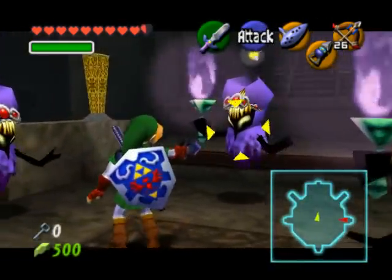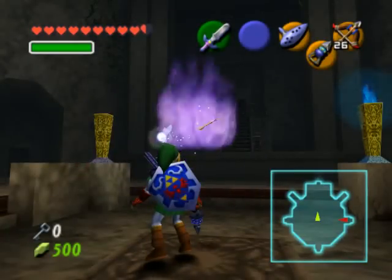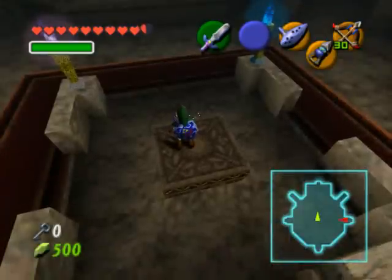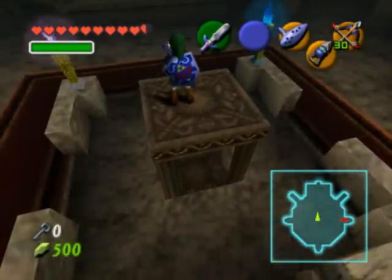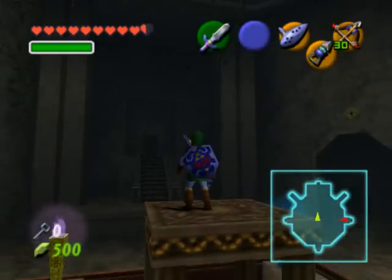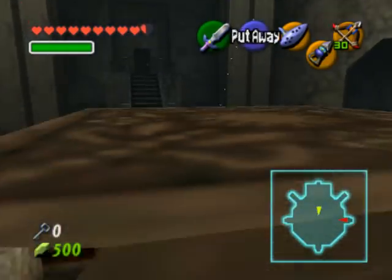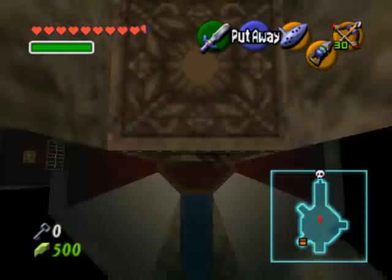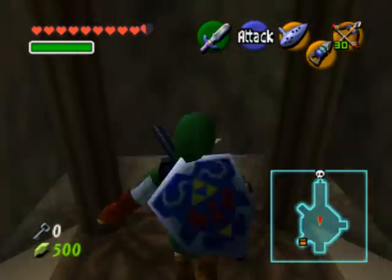Once you defeated Meg, the final Poe sister, she will leave behind her flame, so now you have all four flames lit. This will make the elevator rise out of the floor and we can finally make our way to the last section of the temple. Before heading down, if you need any arrows or hearts, slash the jars in this room to restock — this is your last chance to do so before the boss.